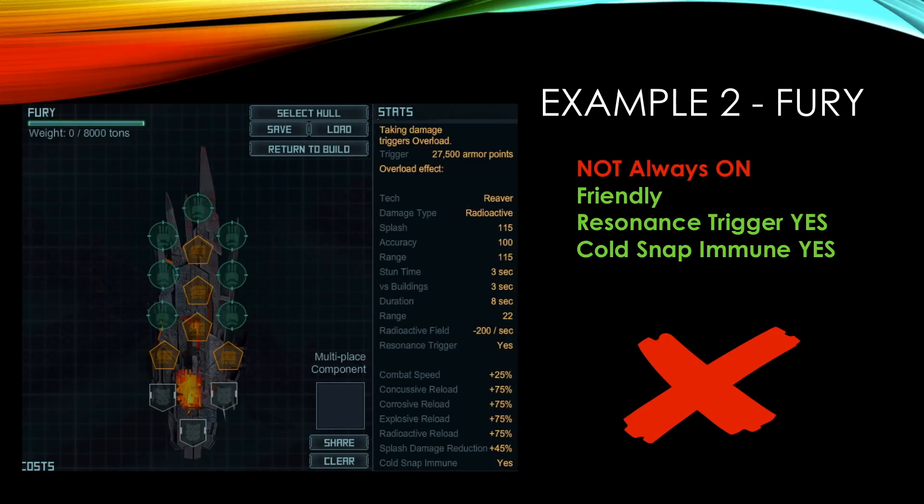The Fury. A guy on the TFC page asked that question. The Fury is a funny one because it has an aura. It is friendly. It says resonance trigger yes, and it has code snap immune yes. The problem is it's not always on because the aura only triggers on overload, so it has a trigger and it only lasts for eight seconds. I'm even confused if it's friendly or hostile, to be honest, because it doesn't say.